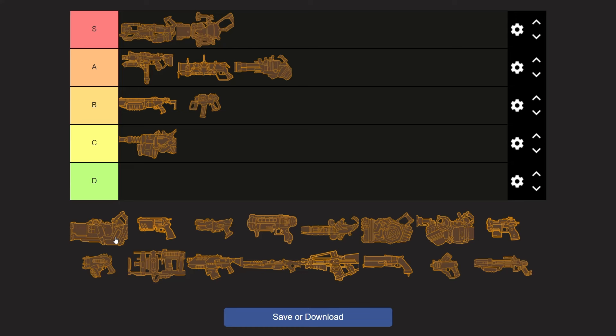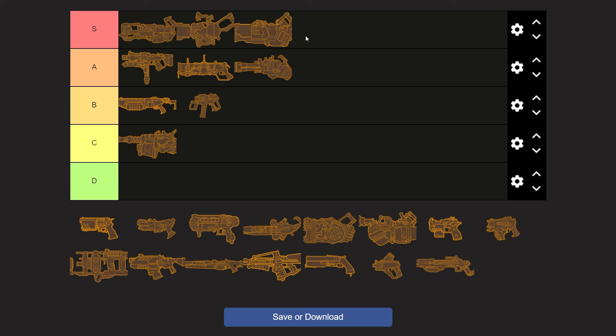That leaves the Hurricane at 7 out of 7 easily usable overclocks, while also fitting so many little gimmicks into the already distinct mechanics of launching laser-guided rockets. Again, easy S.